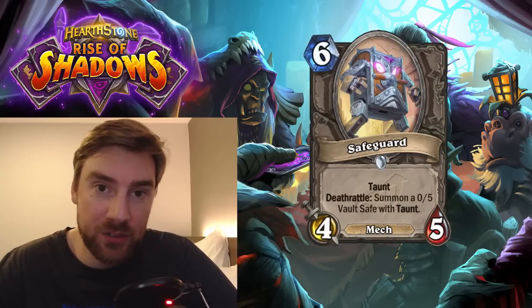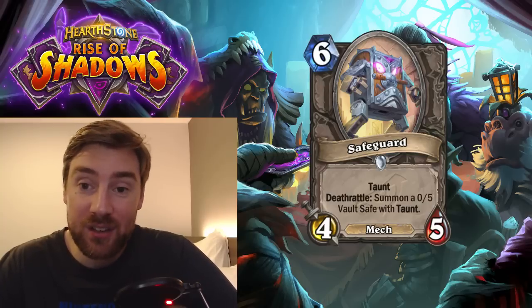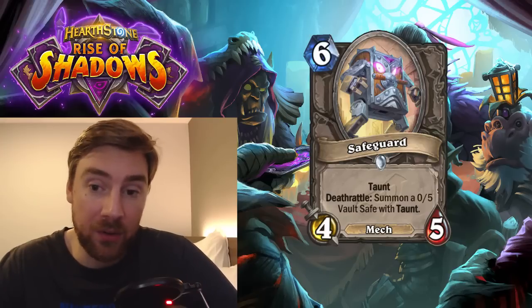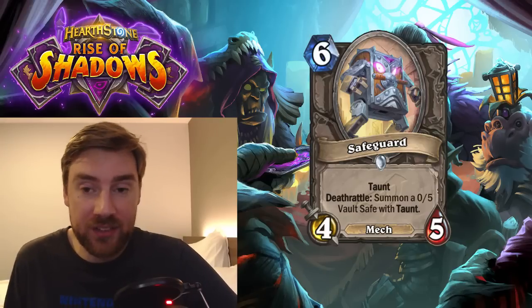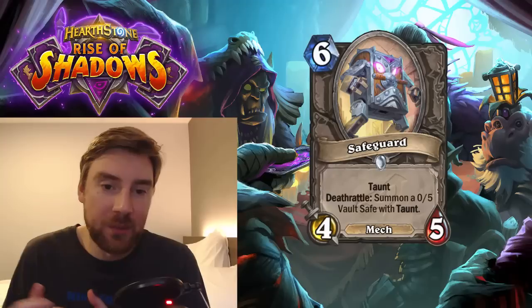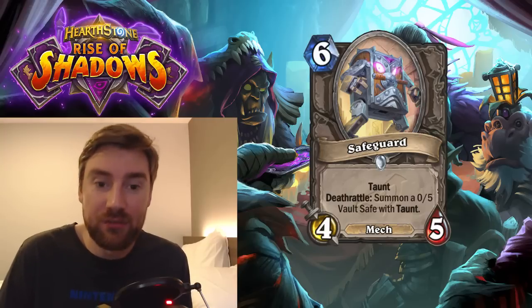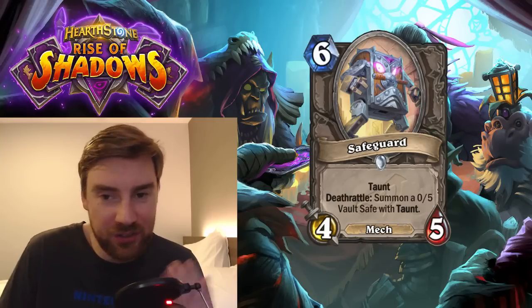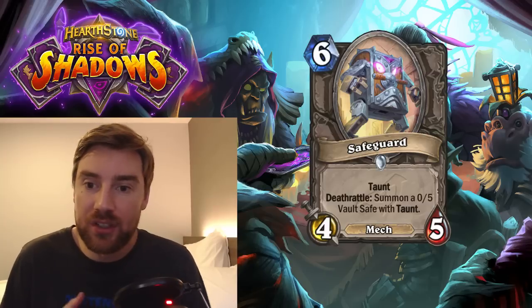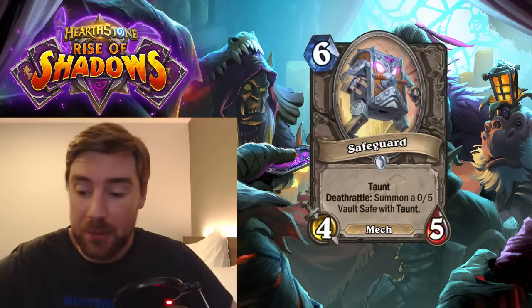Next is Safeguard — they showed this one on the live stream and I was quite impressed. It's a 6-mana 4-5 Mech with Taunt. Deathrattle: summon a Vault Safe with Taunt — a 0-5 with Taunt. The 0-5 with Taunt doesn't do much other than slowing your opponent down, but you can trigger this with Oblivitron in Hunter. It's quite a nice defensive option — kind of like a Sludge Belcher. You can compare it to Rotten Applebaum, which has the same stats and restores 5 health to a hero. Well, this kind of restores 5 health because of the 0-5 Taunt. And because it's a Mech, you can magnetize to it, and it has all the Mech synergies. You could use it with Rush via Dr. Boom. I quite like this one — only in a specific control or defensive deck, but yes, a good option.